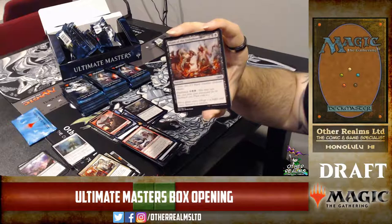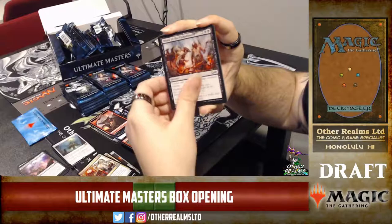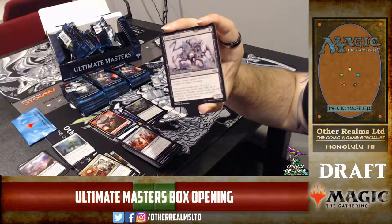Moan of the Unhallowed — makes two black zombie creature tokens and has flashback for seven mana. Four mana to make two 2/2s, seven mana to make two more 2/2s later — definitely relevant. Fume Spitter — this card is very good.